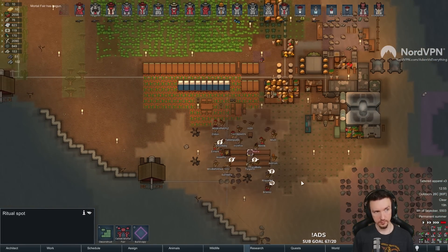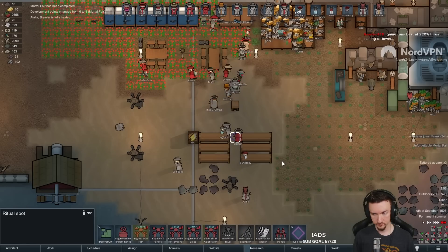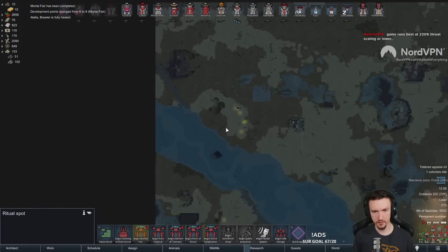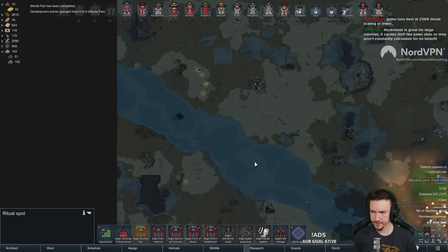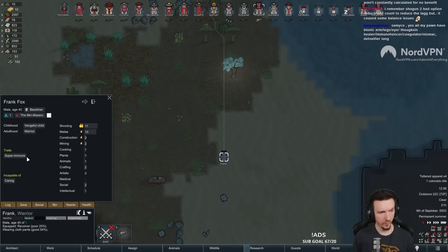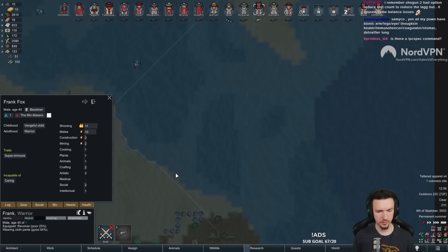Someone that can fight. Who isn't a child. All right. Frank. No one names a child Frank. Frank's just spawned into the world as an adult. There's never been a child named Frank. See? Ooh. Shooting specialist. Right this way, sir. Right this way.